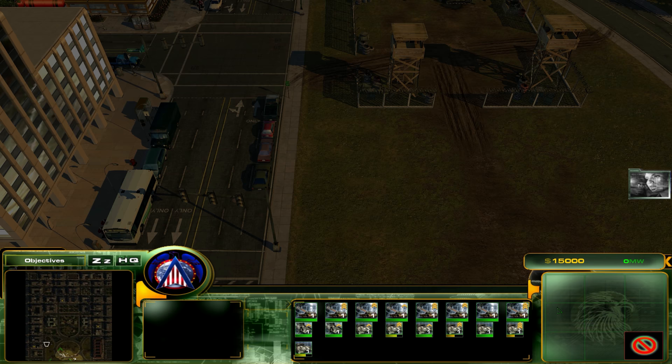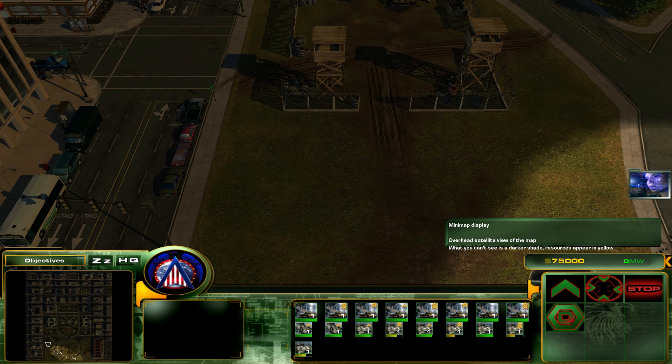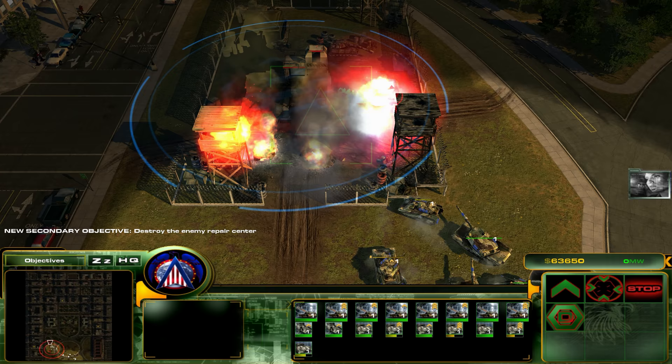Vega, send in the base construction units — we've got work to do. We also don't have time to waste. Let's get these guys over here because there's a repair depot here. Enemy aircraft approaching — multiple fighters heading towards the base. We do not have air cover. Enemy repair center detected — there are several main battle tanks inside.